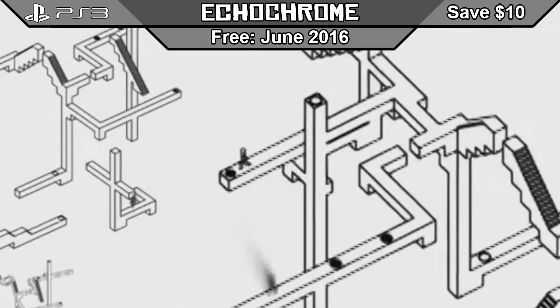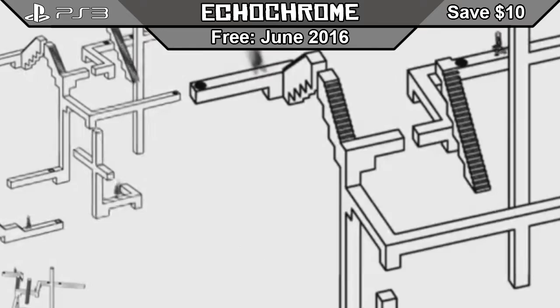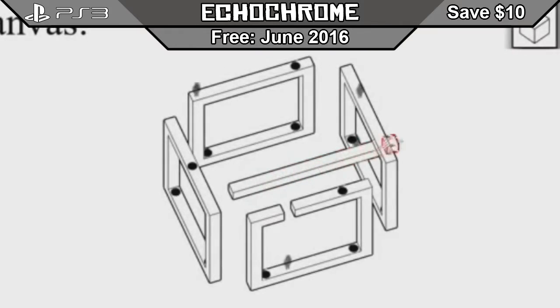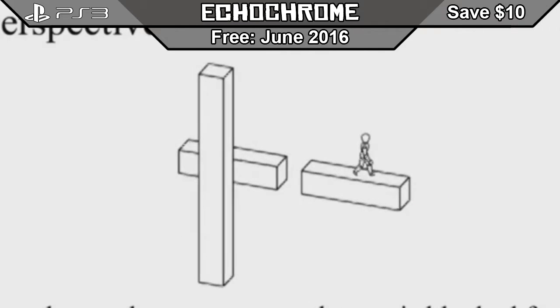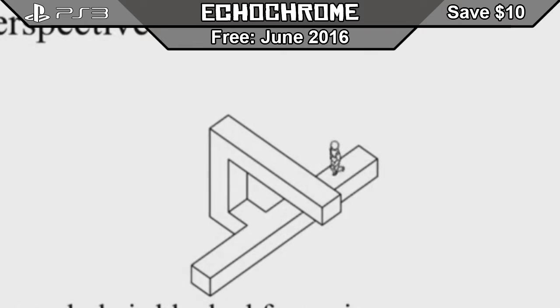First for PlayStation 3 is Echo Chrome. This puzzle game features a black and white setting, which was inspired by MC Escher, the artist that created these. This game focuses on optical illusion-based gameplay, where players must use the five laws of perspective to hide from dangers or create new paths to reach the echoes, or shadow guides. You even have the ability to create your own custom levels and share them with your friends.